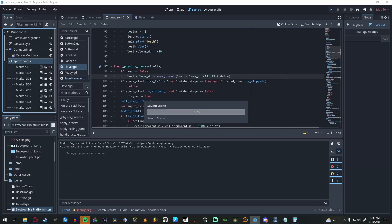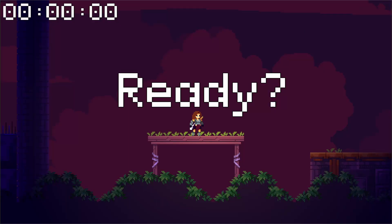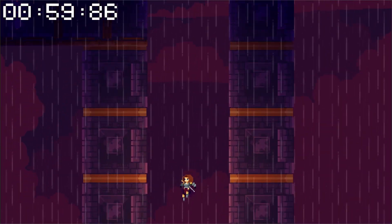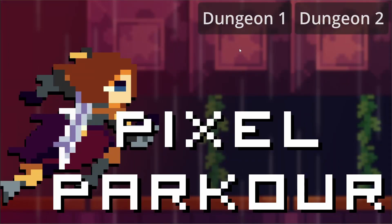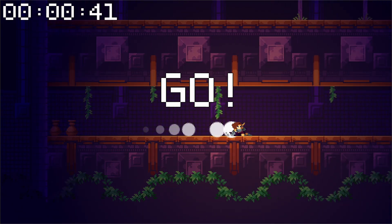I took my first stab at a main menu, and while it looks extremely rough, you can select whether you want to play the first or second dungeon level from here, and it works. Completing the level now shows you your final time and a death counter, instead of just congratulating you. And, if you didn't notice from my rudimentary title screen, the game officially has a name.